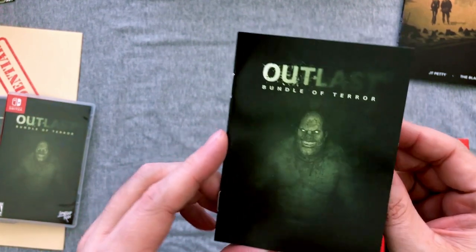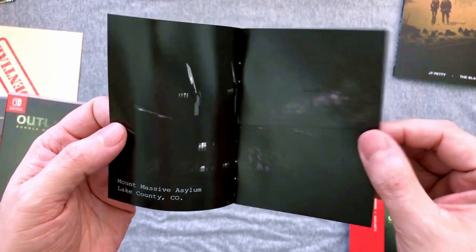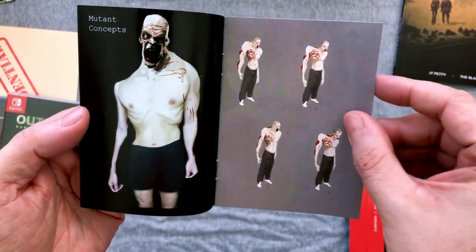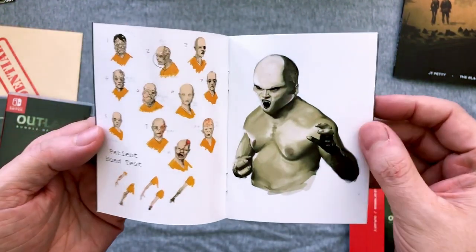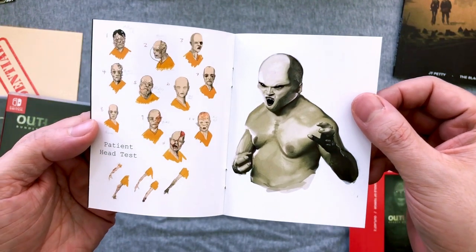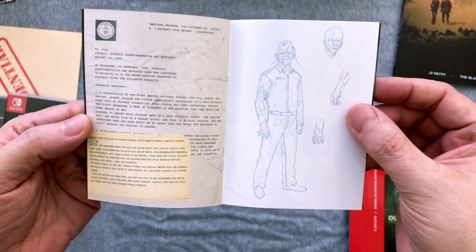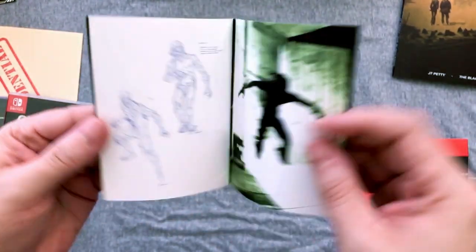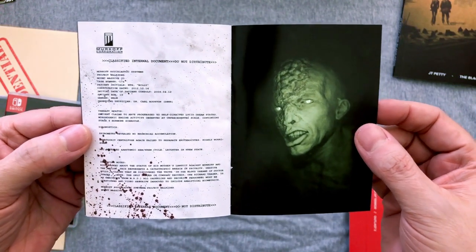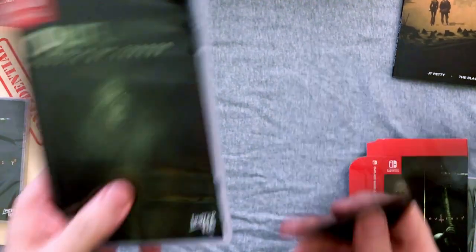They usually put out half of what they're releasing at 10 a.m. and the other half at 6 p.m. You definitely want to have your credit card saved and everything ready if you're trying to get collector's editions, because a lot of times if you're even 10 seconds late you will miss out. My one pet peeve is adding to cart and then things disappearing. I think maybe a five-minute hold once it's in the cart would be nice.